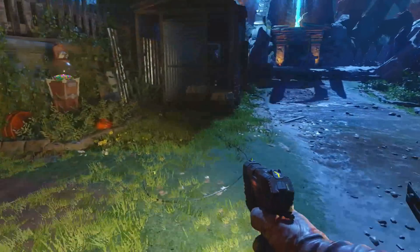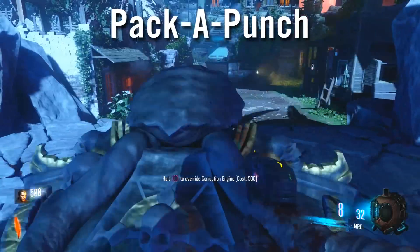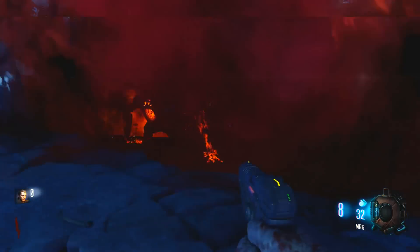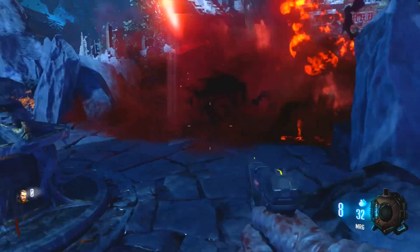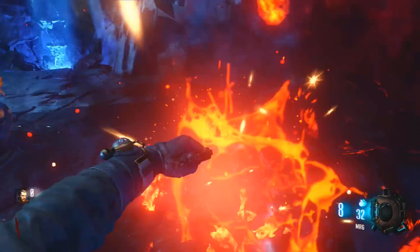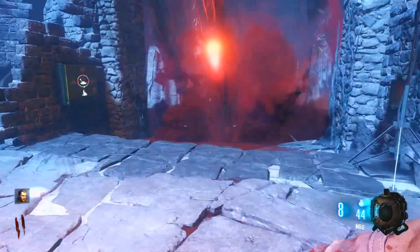In the first five rounds, what you want to do is complete the pack-a-punch rituals. There are four pack-a-punch rituals around the map. The first one is located in spawn — spend 500 points and kill the Apothecans. The next one is in Derizondrak, same strategy: spend 500 points and kill the Apothecans.